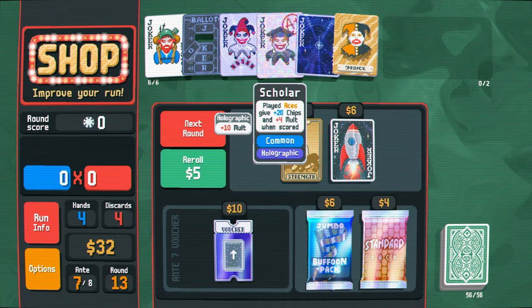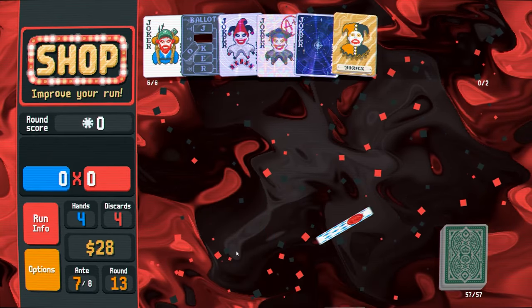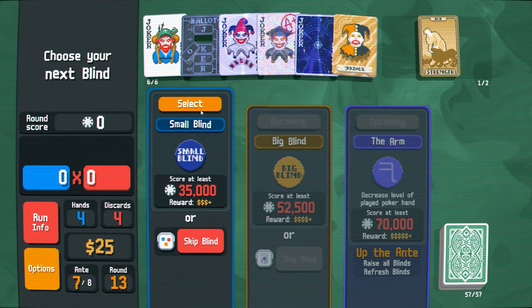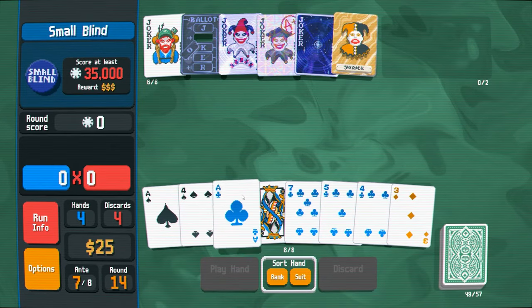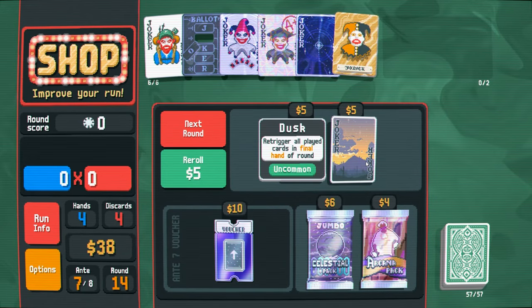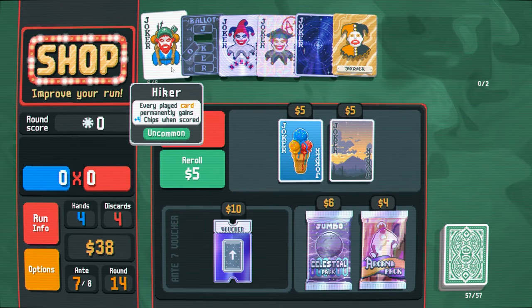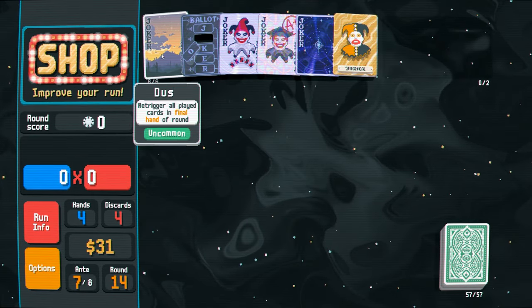Get a standard pack, grab this. Increases the rank of two cards. Do I care about planet cards that much? I still want tarot cards too. Decreases level of played poker hands — oh no, I don't want that. Big flush. I can actually do this — more aces, that's what we need. This is really strong. Retrigger all played cards in final hand of run. Imagine all of this again with Yorick and Supernova and the aces and the retrigger. Might actually be time to get rid of the hiker.